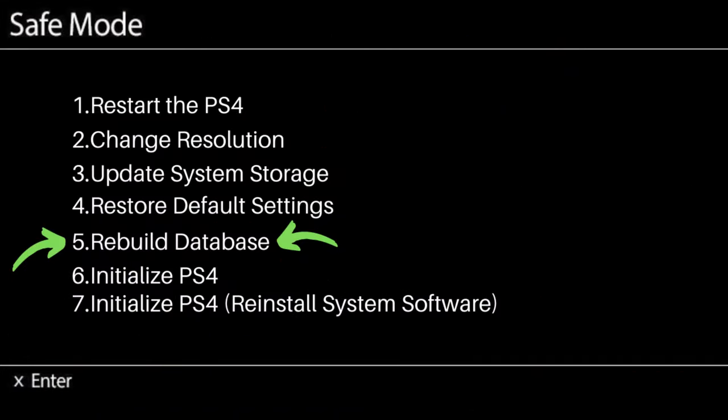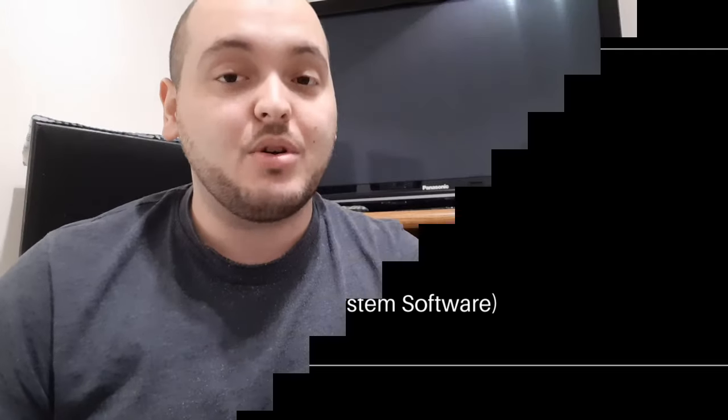If that doesn't work, go back into safe mode and select option five to rebuild the database. Just a warning — this may take a couple of minutes or a couple of hours depending on how full your PlayStation 4 is. Once it's done, if your PlayStation 4 turns on and you're able to play with no Blue Light of Death, your problem is solved. Unfortunately, if you're still experiencing the Blue Light of Death, it can be a bigger issue.